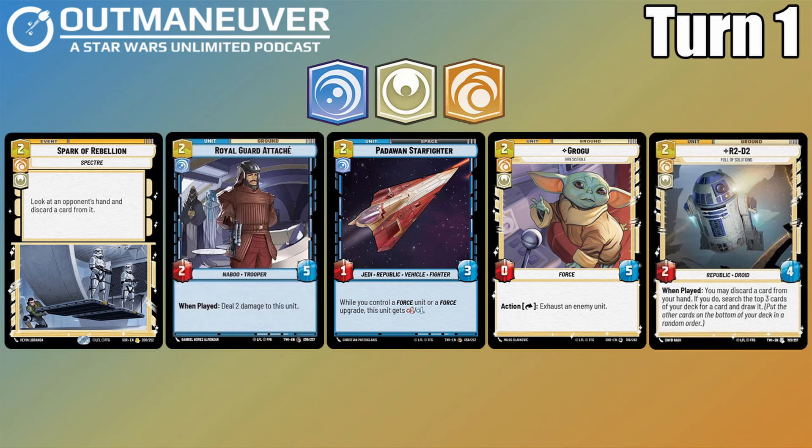Last up on our turn-one plays, we have R2-D2, which is a two-cost 2/4 Republic droid. When played, you may discard a card from your hand. If you do, search the top three cards of your deck for a card and draw it, then put the other cards on the bottom of your deck. This is going to allow us to basically pitch a card from our hand, look at the top three cards, and pick which one is going to help us the best. While this card isn't a Force card itself, its traits are going to be helpful for us when we look at our next-turn plays.